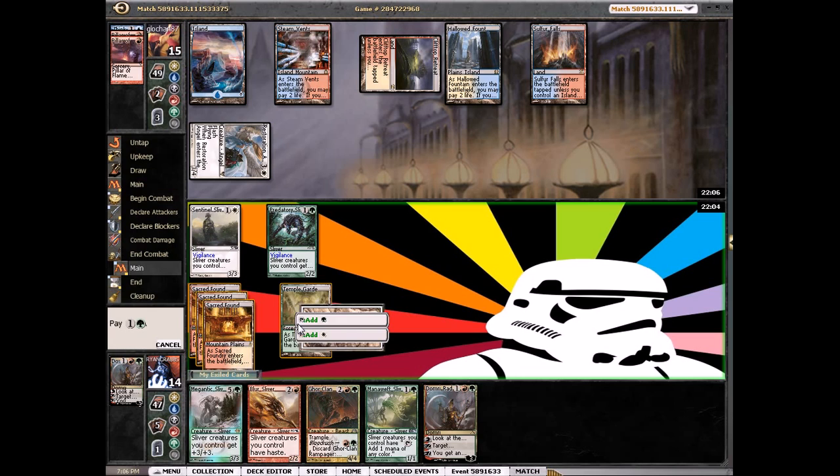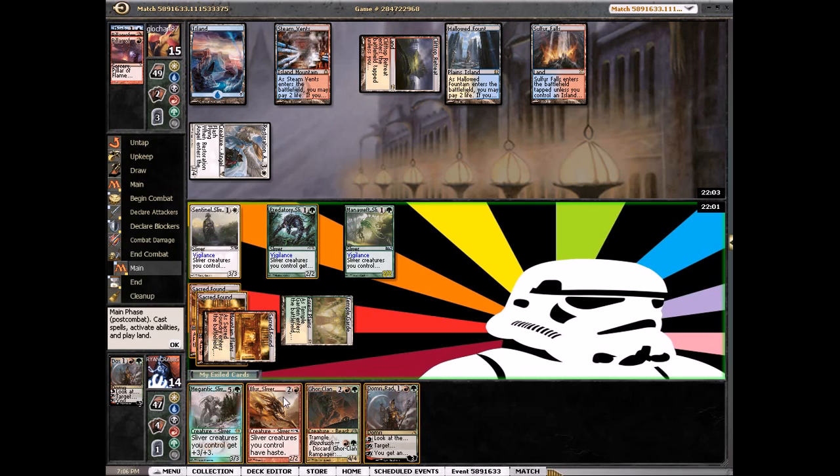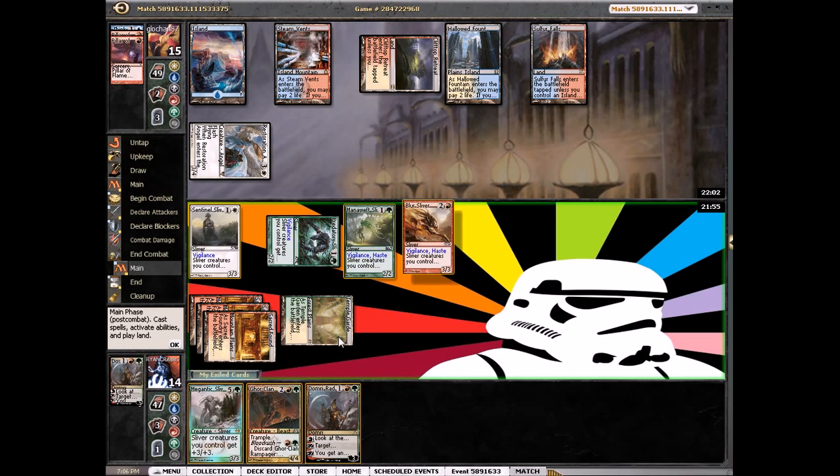We'll attack. We have Goreclан — if he has an Angel we can get through it. What we can do here is play Mana Weft Sliver first, then play our Haste Sliver next, and then play Domri. That worked out pretty well.